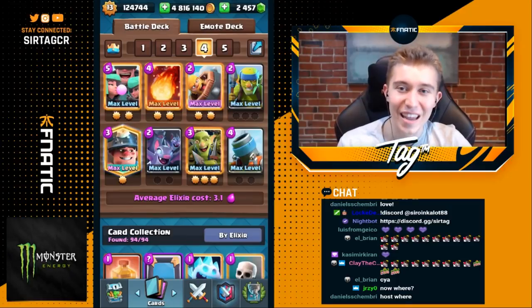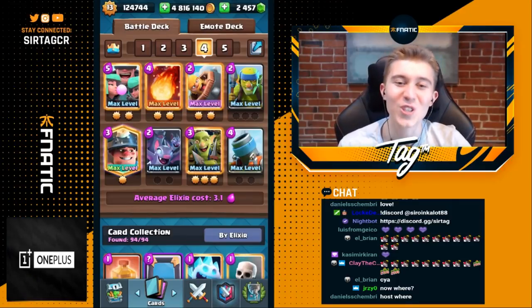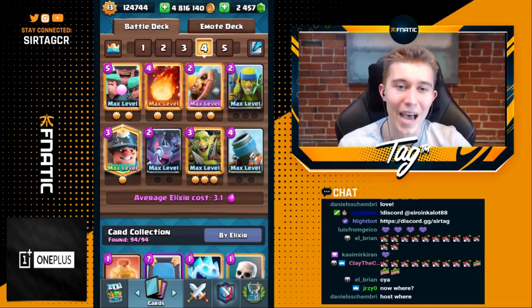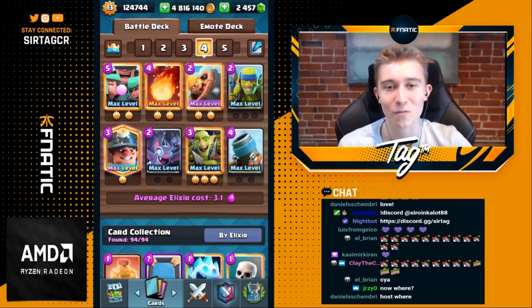Hey, what's up guys, it's Jake aka Tag, and today we're coming at you with a very strong 3.1 elixir mortar bait cycle deck. This deck ends up having a lot of log and zap bait with the spear goblins, the goblin gang, the rascals, and the bats. You're going to end up having the miner to tank for all of that, especially the rascals and the goblin gang if your opponent ever zaps or snowballs them.